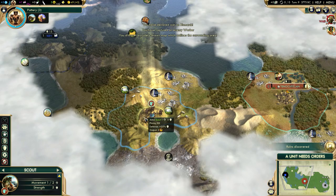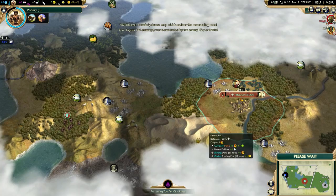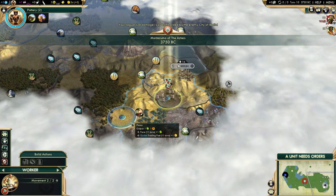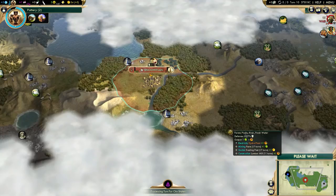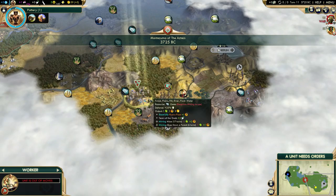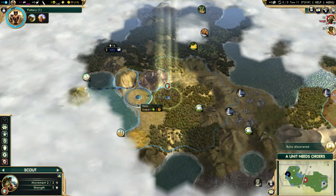There's a city-state to the northwest, so let's go meet it to get our free gold. I'll sign a peace treaty as soon as I can. I might pillage his pasture, but I don't want to lose the Jaguar warrior. Let's just get out of there. That gives me a worker super early - that's like the earliest worker I've ever had. Another ruin - I'm glad I didn't miss that.